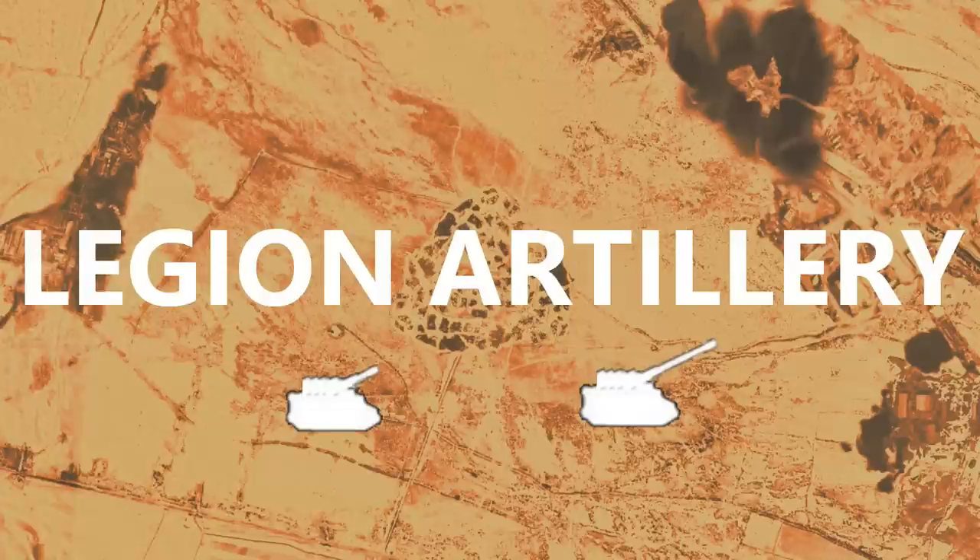The Legion Basilisk and Medusa occupy a similar role to the regular Basilisk and Medusa, with two key differences. Firstly, they provide registered artillery support to the advancing Legion, moving at their beck and call. And secondly, once ground is seized, they are best placed to provide support against counterattack whilst Imperial Army artillery units move forward.